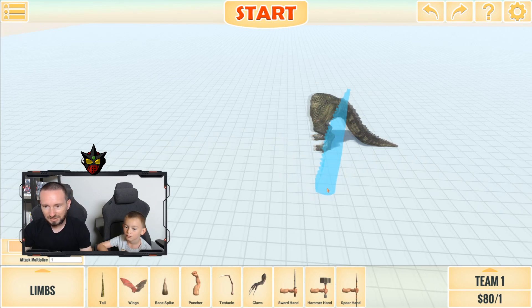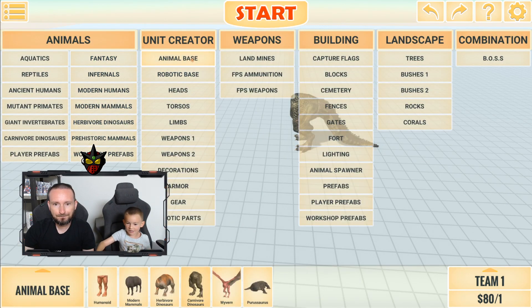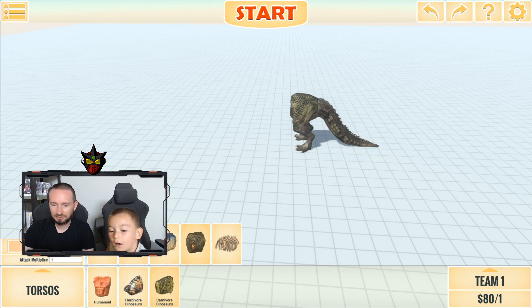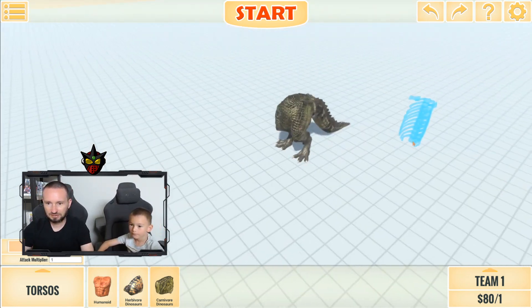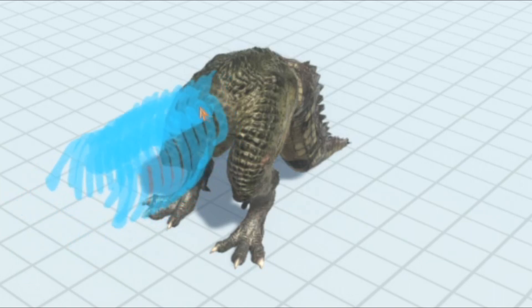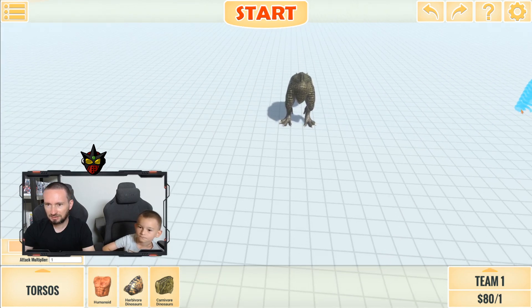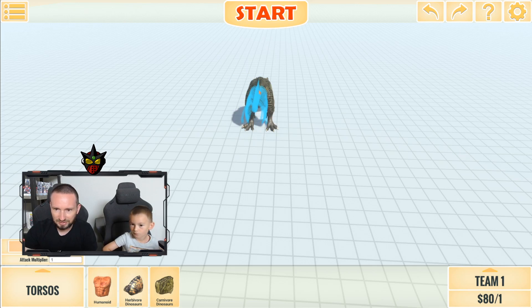Wait, let's make the creature first and then add armor — I forgot we just added the legs and tail. Okay, torso. We're adding the skeleton carnivore torso because it's a skull color. Right there, yeah. Let's see how that looks.